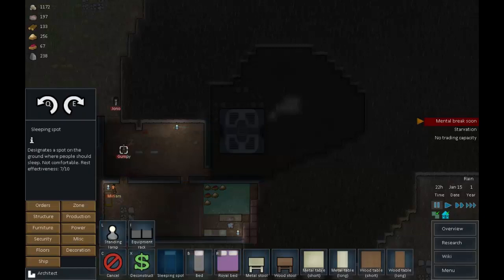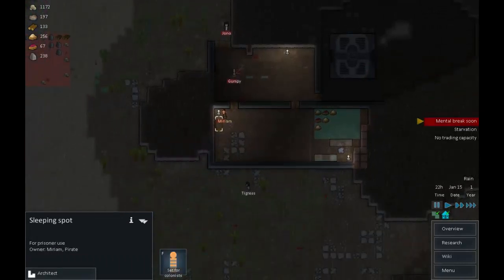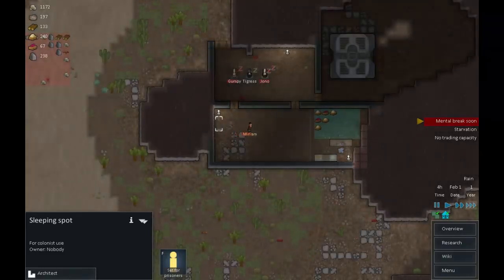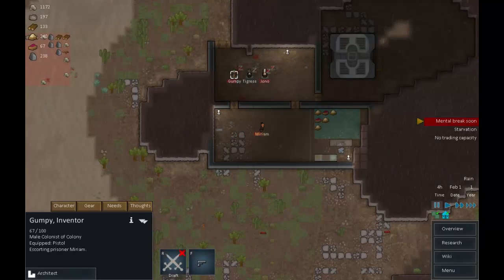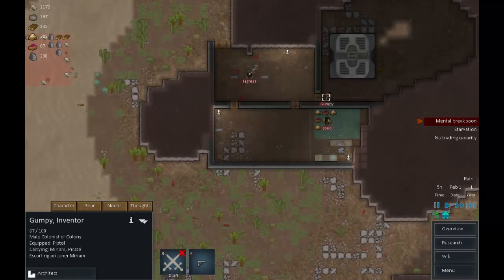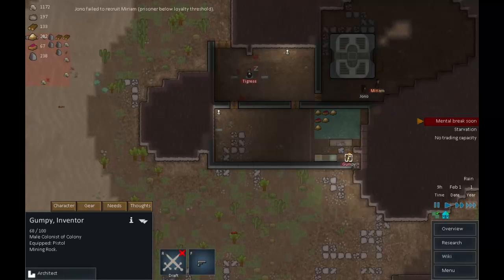Architect, orders, structure, furniture - right, I'm sorry about this Miriam, but you're going to this horrible cramped room. There we go, because we're turning that back to a colonist bed and now somebody is going to come and move you through. Then people can start using the food in here. Silly me. Grumpy, while you're there, prioritize wardening. Well done Grumpy - have yourself some potatoes as a reward.